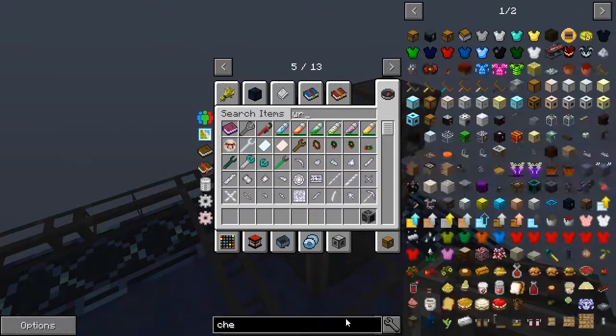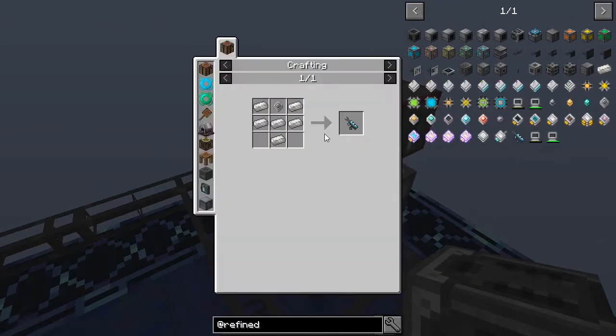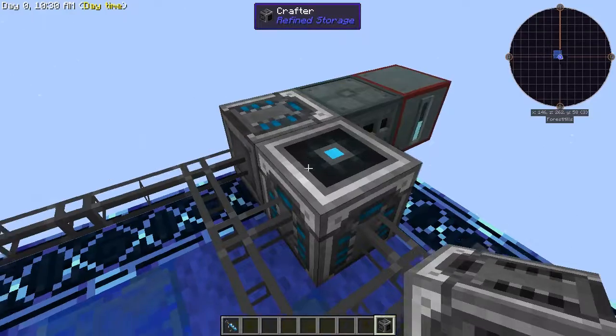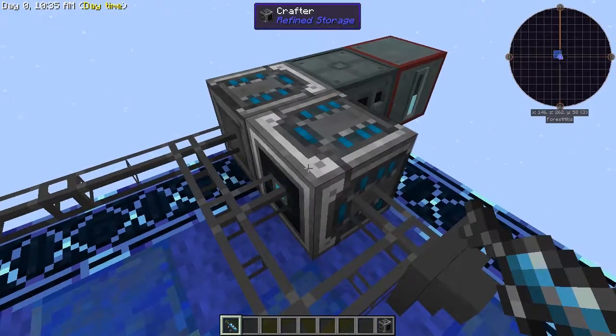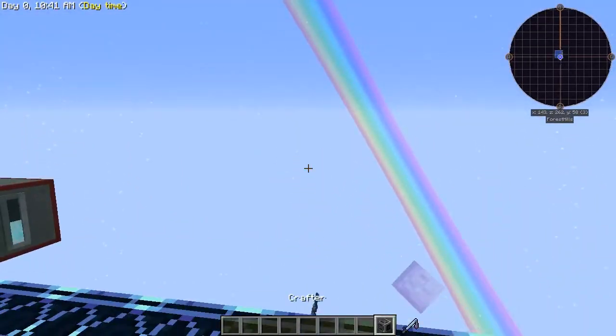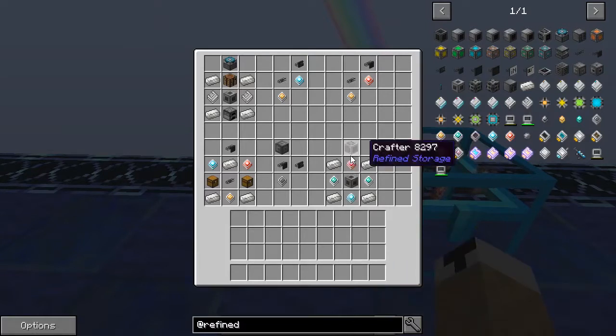You can get a wrench from Refined Storage — it's just six quartz enriched iron and a basic processor, and you get this little wrench. The way it works, you shift right-click it and it alters the direction of the crafter. I believe you'll use the crafter more than anything as far as your automation.